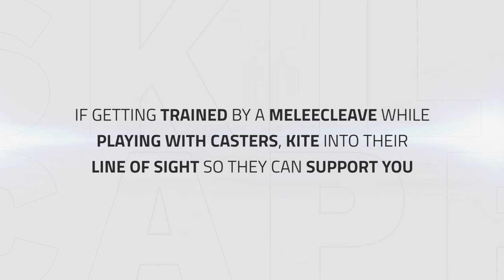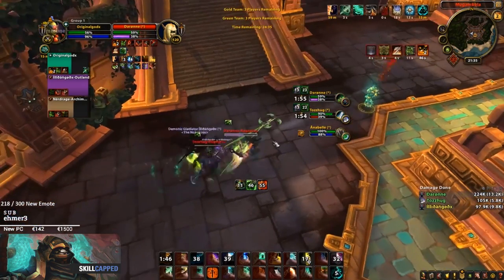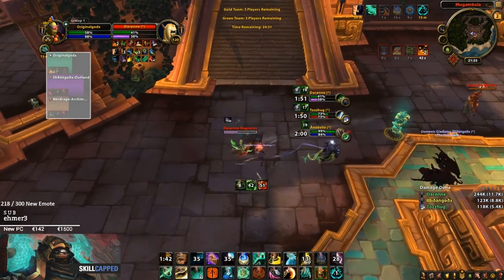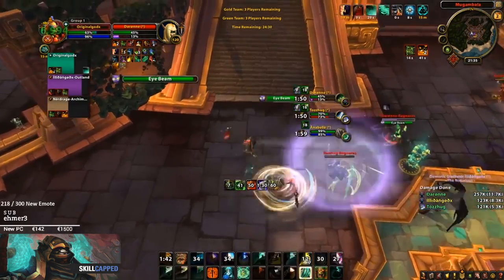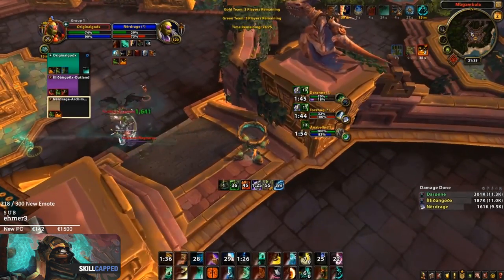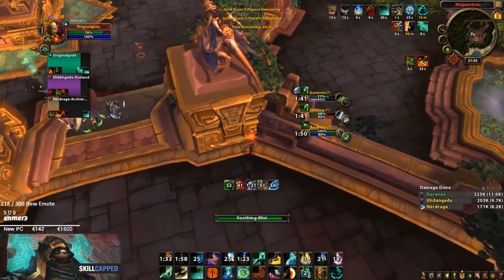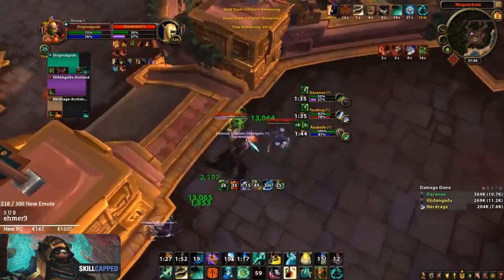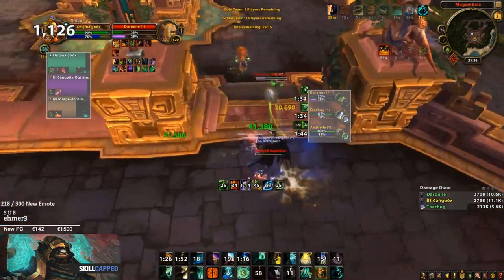When facing a melee cleave as a Mistweaver Monk you will possibly get trained for the majority of the game. If you play with casters on your team it's important to kite in their line of sight so they can support you with off-heals and CC to peel the enemy team away from you. In the next clip we can see how Drainer kites the enemy team. Drainer's team is under a lot of pressure, but by kiting close to his DPS they can slow and peel for Drainer while he kites away from the enemy team, resulting in his team recovering and counter-pressuring.